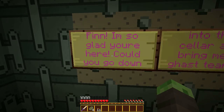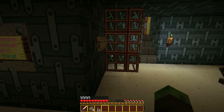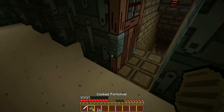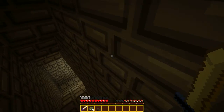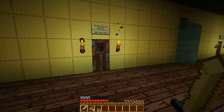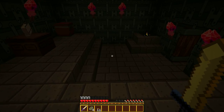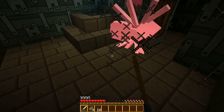Finn, I'm so glad you're here — could you go down into the cellar and bring me a guest? I need someone brave enough to go get it. Sure thing. This is clever — to open the cellar door. The sign says: cellar, giant bugs live here.